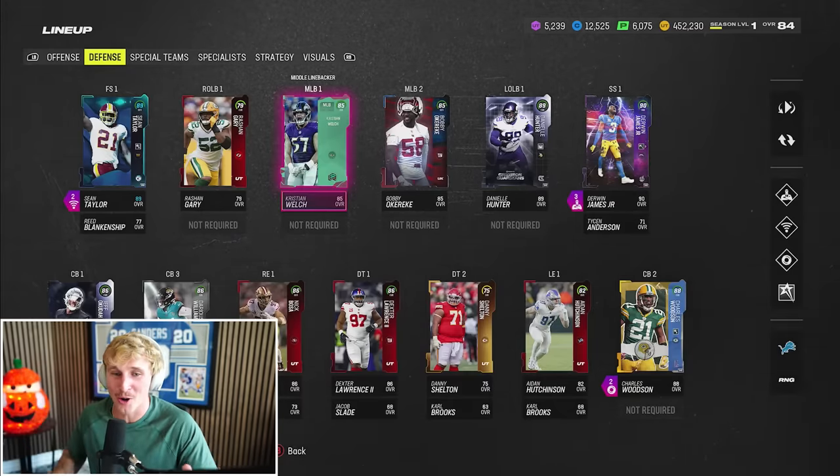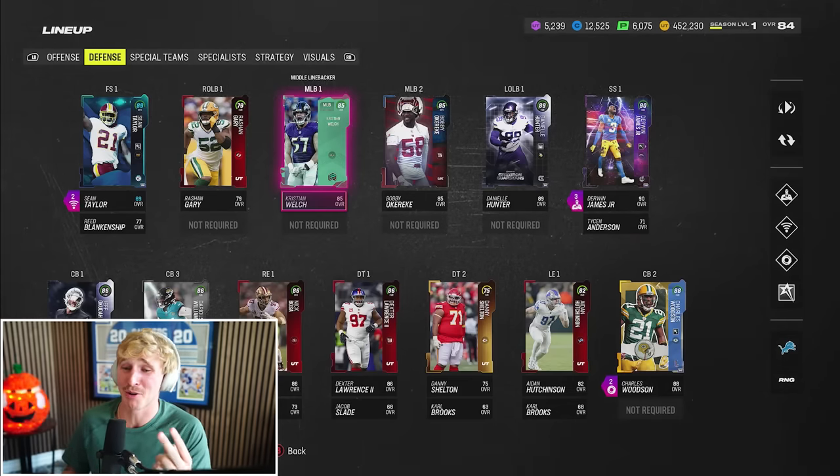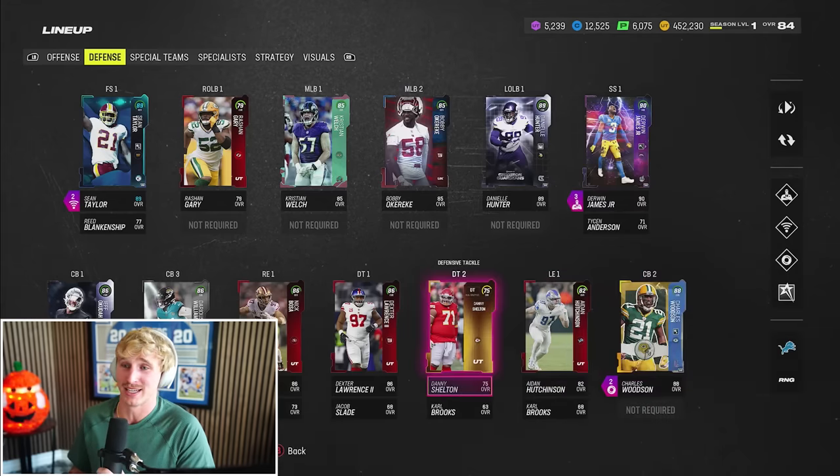Boys, it really doesn't get any better than this. We are on cloud nine, we are 4-0. I'm smoking that Derwin pack, I'm smoking that Raheem Mostert pack, I'm smoking that Tyson Anderson pack. It's been an awesome Wheel of Mutt season. I love you guys — let's keep building, let's go to the playoffs. I'll see you in the next one. Peace.